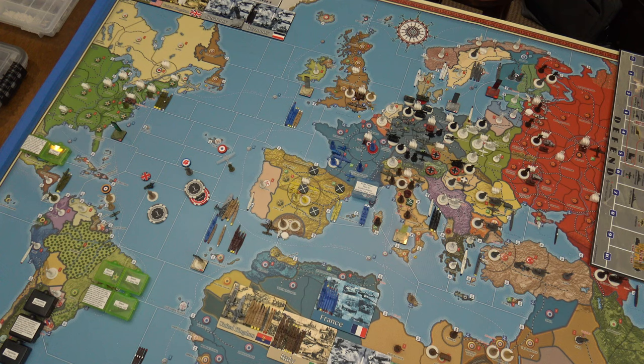Three infantry are going to move from London into British Midlands. So now I'll have four militia, an anti-aircraft gun, and a strategic bomber in London, and four infantry in British Midlands. Strategic rail movement: none.